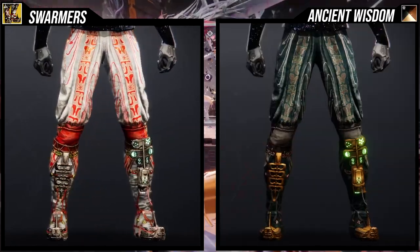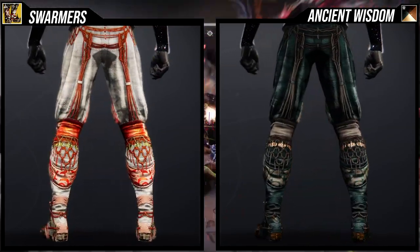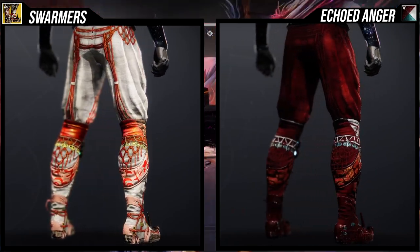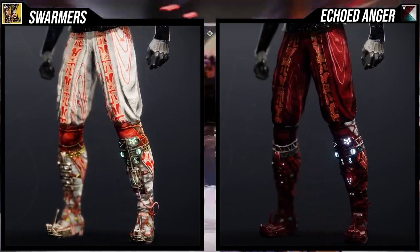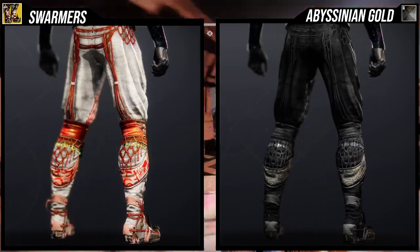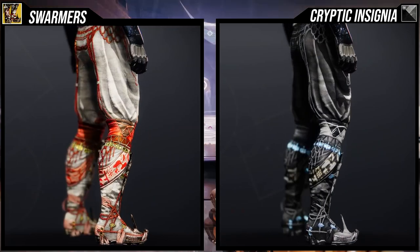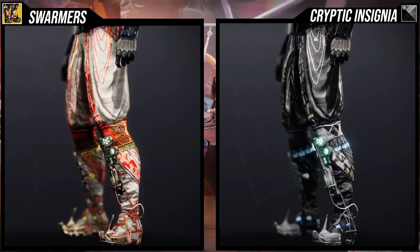As for how it shaders, I think it shaders really dope. I'm not going to go through each individual shader, but just know that Ancient Wisdom looks really cool with it, and Cryptic Insignia also looks pretty cool. Ancient Wisdom is going to be the better choice out of the whole selection. The only unfortunate part is the symbols on the pants either don't change color or the outline doesn't change, because they retain that gold line. Other than that, these pants are really really dope.